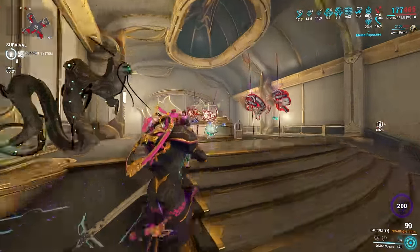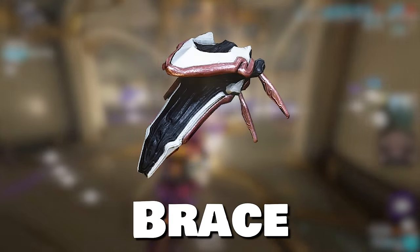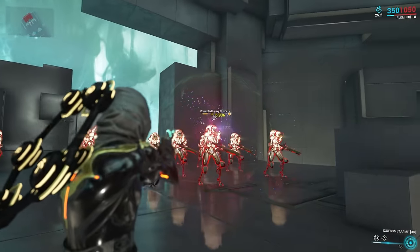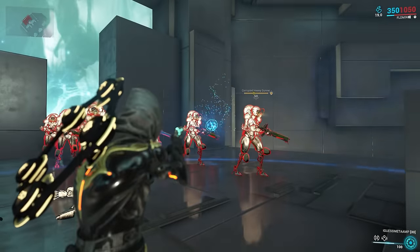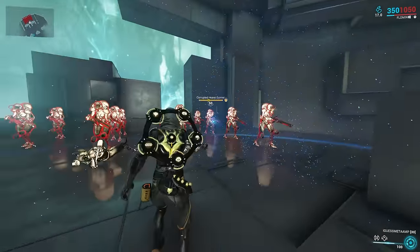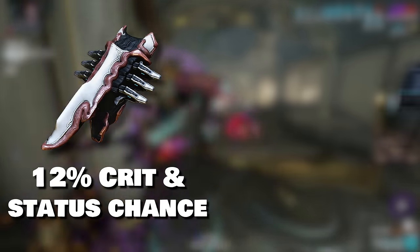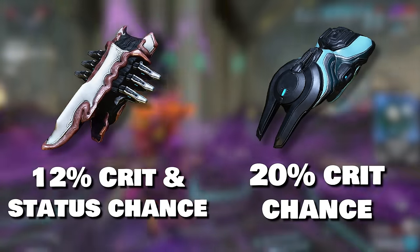Amps consist of three parts: the prism, scaffold, and the brace — that's why it's always three numbers. The prisms control the main fire mode of amps. The scaffolds affect the alternate fire of amps, and the brace gives them a stat boost. Generally, the Loren and Surtis brace are the best because of their increased critical strike chance.